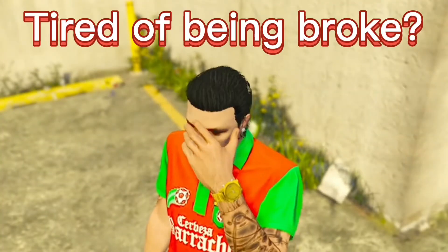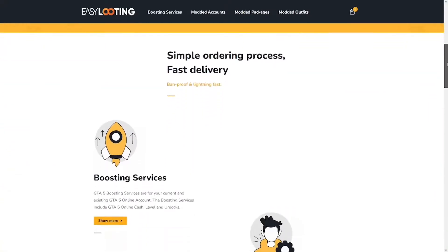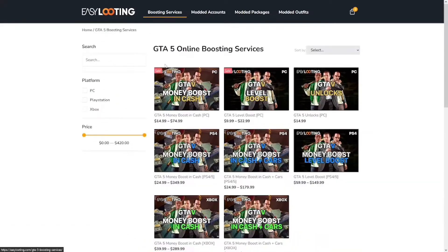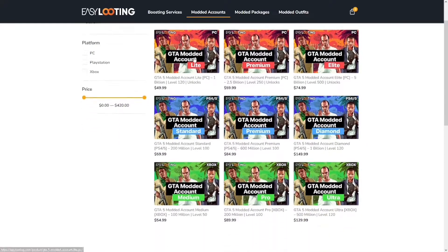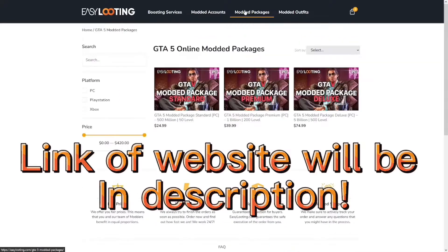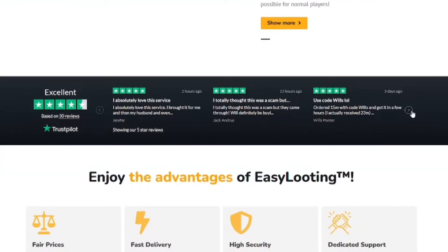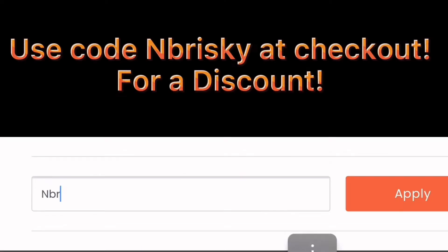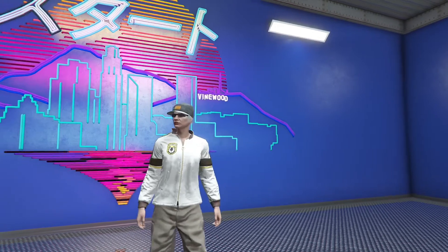Are you tired of being broken in GTA 5? Introducing Easy Looting — Easy Looting offers GTA 5 online cash, rank boosting, modded accounts, and much more. There are great prices and it will definitely be worth it to improve your GTA 5 online experience. The link to the website will be in the description. You can see reviews on Trustpilot.com and any questions can be answered on the website. Make sure to use code 'Brisky' at checkout for a discount.